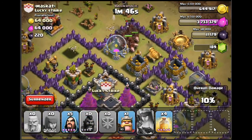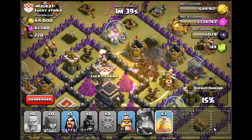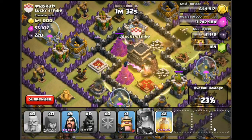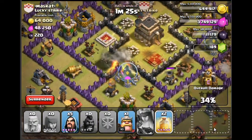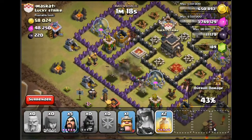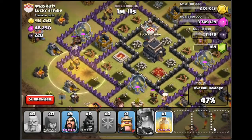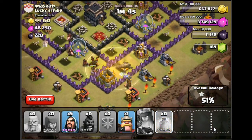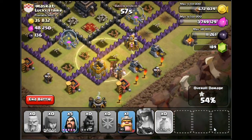Now we're ready to do the hog rider attack — all hogs in. All the heroes are dead and the hog riders are in. We're ready with our first heal spell. The hogs have all gone into one group, which is kind of bad, but at least they're going around and getting that job done. I'm going to drop another heal spell here because that seems to be where the hogs are going — that giant bomb is going to wreck that small group of hogs. The main group of hogs are doing pretty well now. Nearly all those defenses are down, so I'm going to drop my last heal spell in here to help them out.